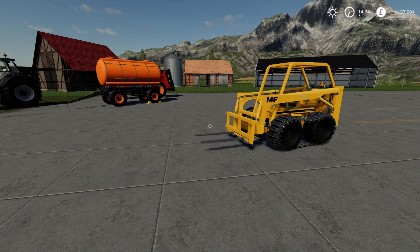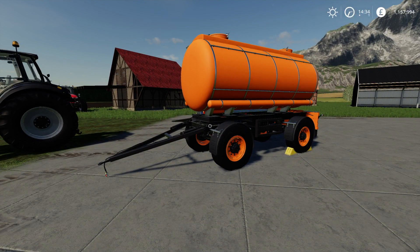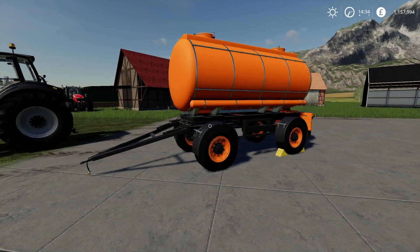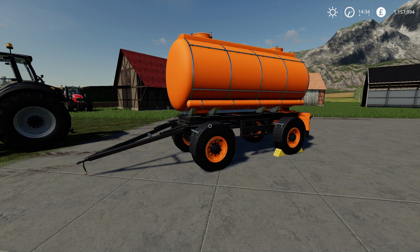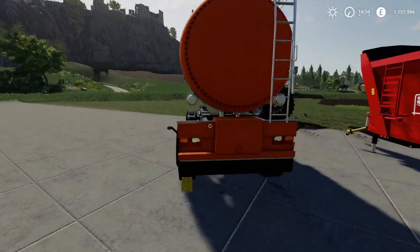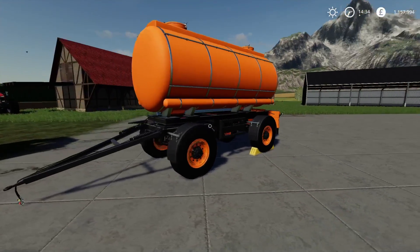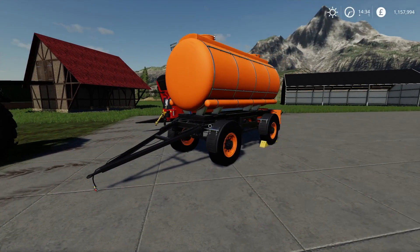Moving on, we're going to look at the HS8 sprayer support. This little beastie here is by Helga Sengstock and will use seven slots. It looks a bit like a milk or water tanker — and you'd be right, because it looks pretty much the same. But this will support spraying operations by taking herbicide, liquid fertiliser, and fuel. It's only 8,000 litres, the same as the standard one.